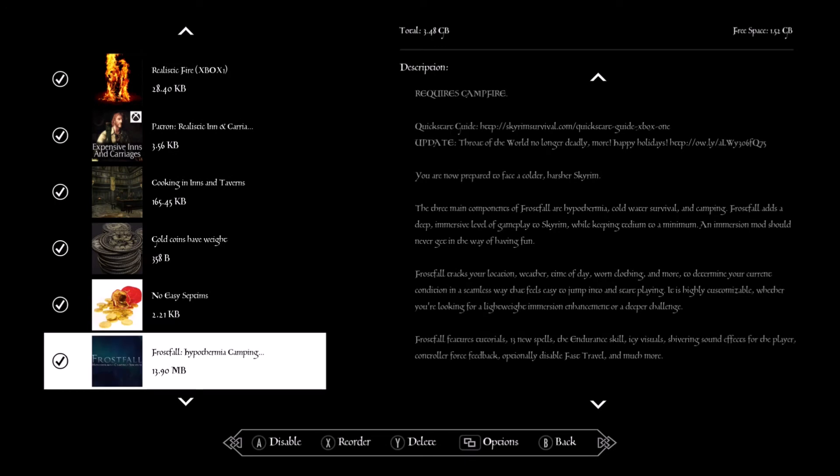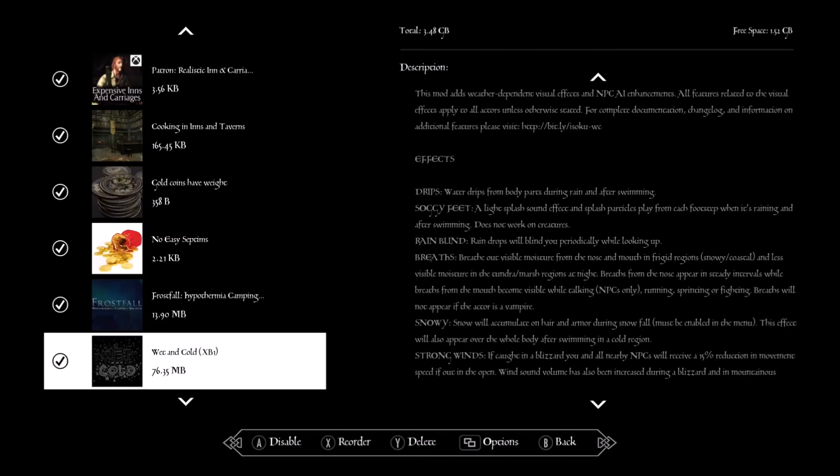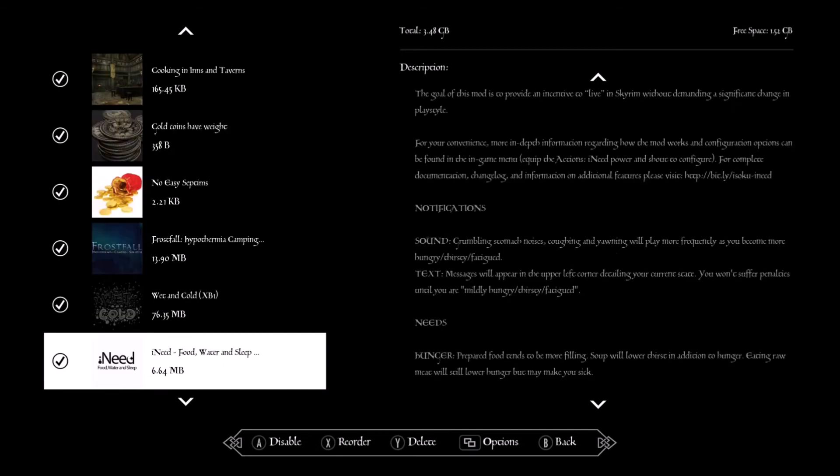Frostfall — this is the one that needs Campfire. Frostfall adds cold weather effects so weather actually matters. If you're outside with the wind blowing and it's freezing, you could potentially freeze to death, or if you go swimming in cold water you could die from hypothermia. Wet and Cold — makes it more realistic so weather also shows on NPCs: when it's raining water drips off your character, and frost appears on them when it's cold.